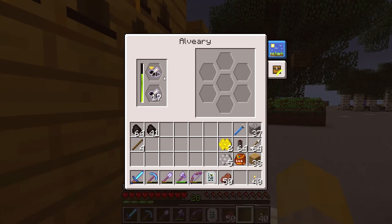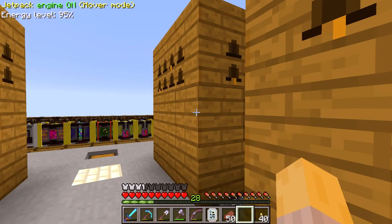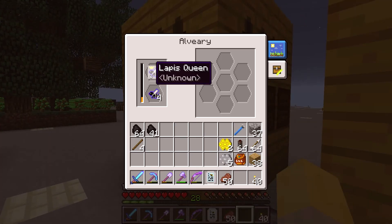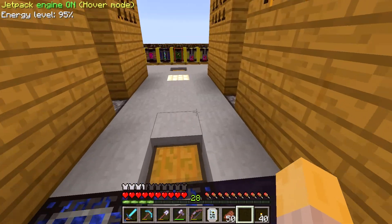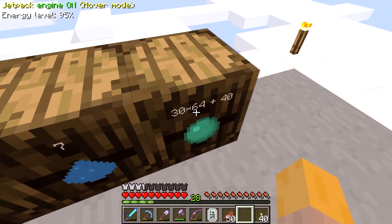So what do we have running in here? Impregnable, imperial, industrious, cultivated, sinister, ender, and lapis. So that'll change — ender is kind of a temporary one. I do like to have bees producing ender pearls for me, and I guess they're doing a pretty good job of it.